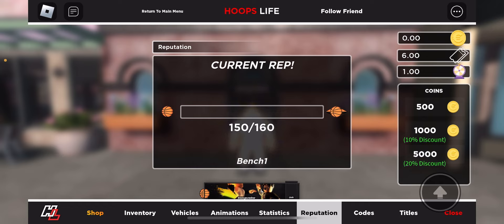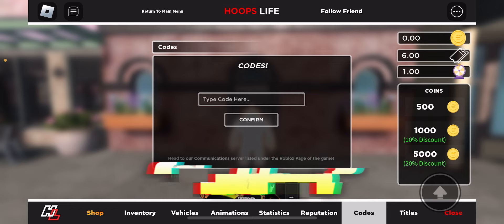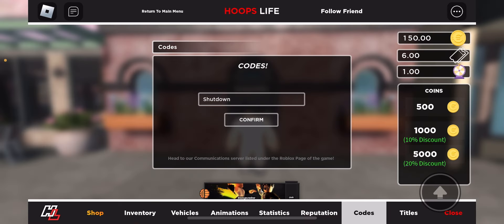For the next code, this one is going to give you 150 coins. It is called 'shutdown'. Go ahead and type it in right now, then click confirm. Look at my top right — I just got 150 coins. Let's head over to the next code.